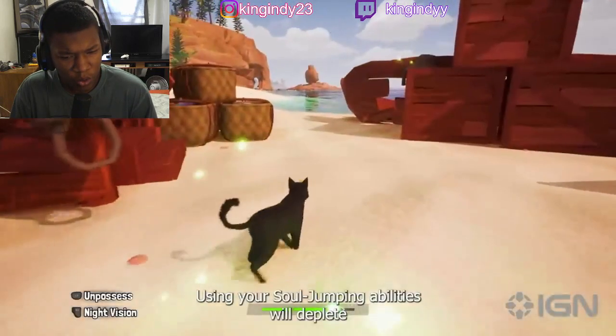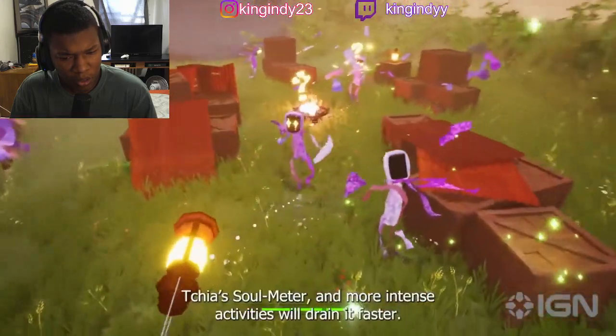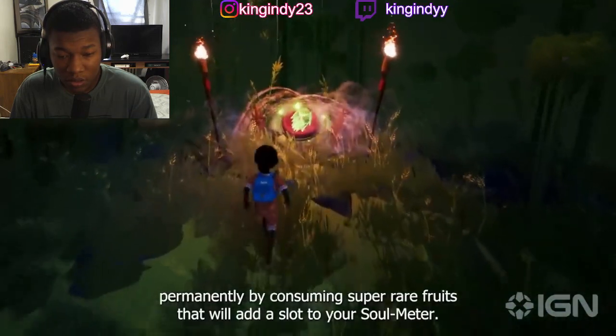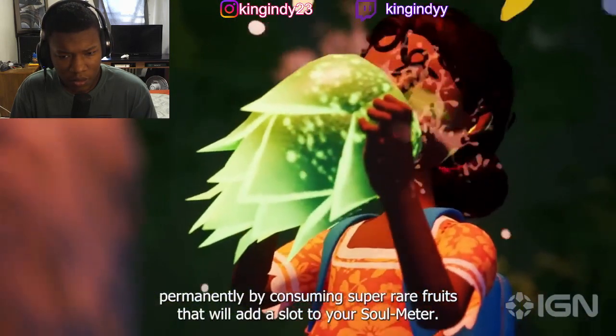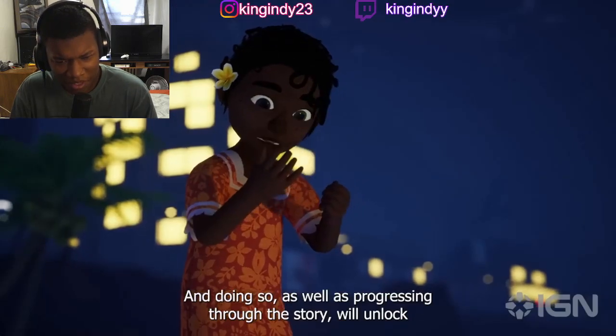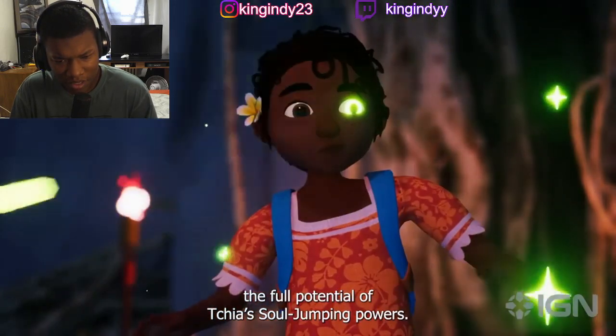Using your soul jumping abilities will deplete Chia's soul meter, and more intense activity will drain it faster. You can upgrade it permanently by consuming super rare fruits that will add a slot to your soul meter. Progressing through the story will also unlock the full potential of Chia's soul jumping powers.